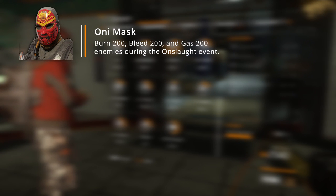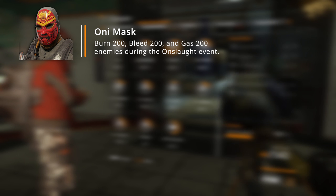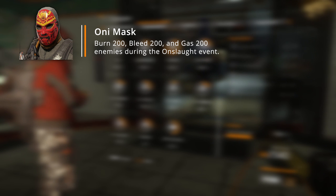The first mask is the Omni Mask. The commendation for it is called Full House — you have to burn 200, bleed 200, and gas 200 enemies during the Onslaught event. For this one I think you only have to be on World Tier 5, and you don't have to be on any specific playlist or difficulty, which means you can do this on normal difficulty on any mission.